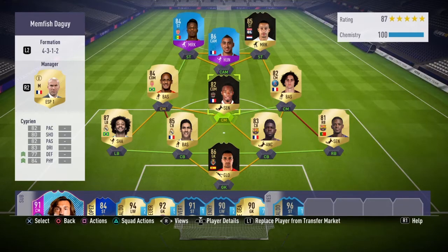In the CDM spot — well, he plays centre mid but he's more of my CDM — we have in-form Ciprian. He's also able to play box to box, but for chemistry reasons I've got him in my CDM role. I've got the sentinel chemistry style on him to boost his defending and physical. In the right centre mid we have Rabiot — another player with 70s across the board. He is an absolute god.